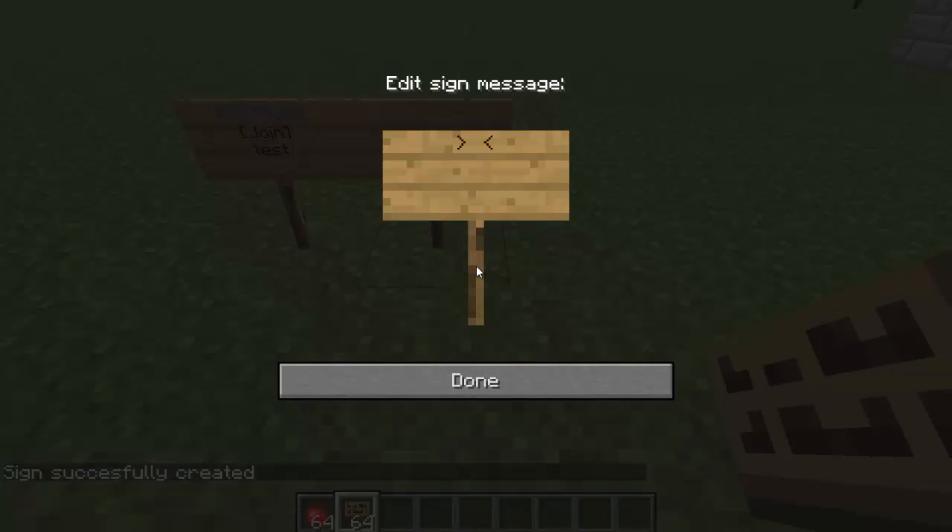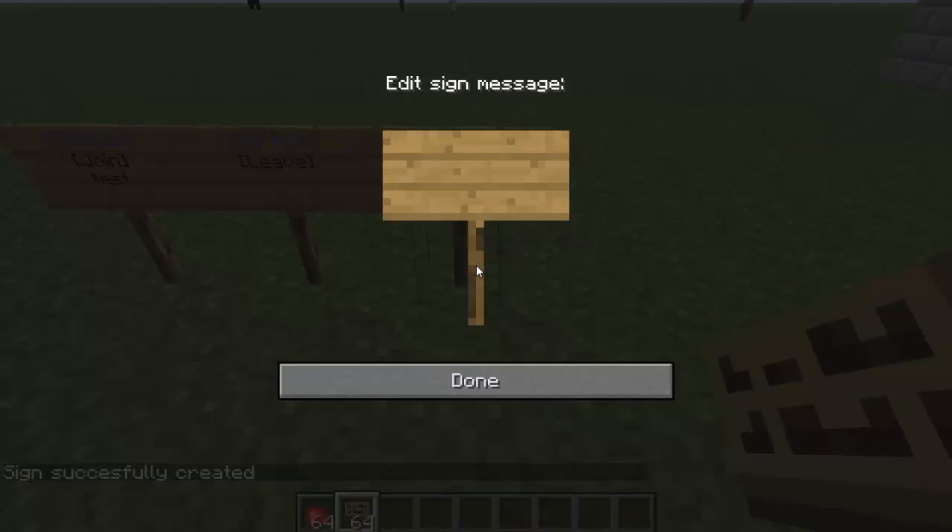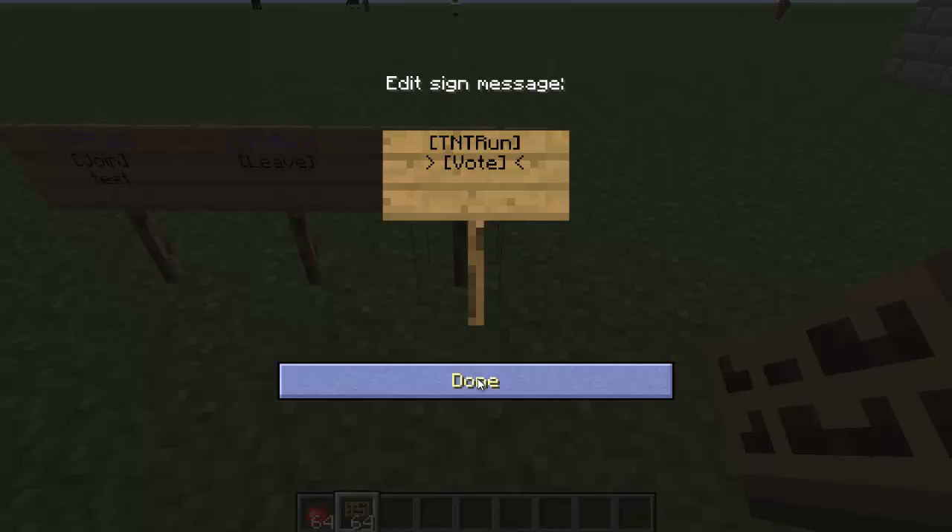Now for a leave sign — if someone wants to leave: first line is `[TNTRun]`, second line is `[Leave]`. Make sure your caps match. For the vote sign, which votes for the game to start: first line is `[TNTRun]`, second line is `[Vote]` with a capital V in brackets, then hit done.